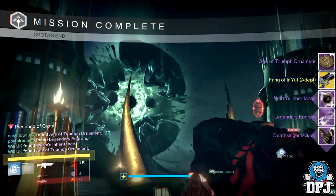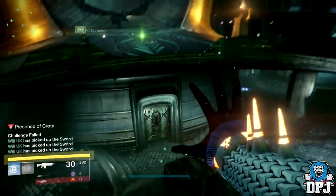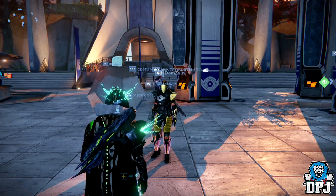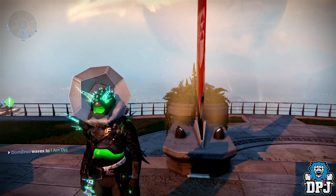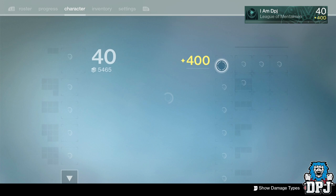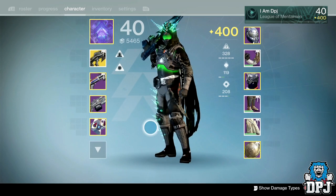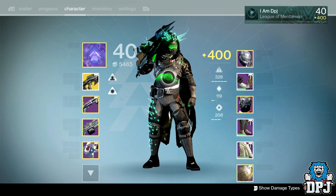I got some pretty badass loot and I'm going to showcase it right now. I'll put it all on my Hunter first — even though I like the Warlock's Crota armor the best by an absolute mile. I'm going to get all my Hunter's Crota armor, apply the tokens, then move to my Warlock and then my Titan. On my Hunter I have the gauntlets, the leg armors, and the cloak — looking pretty badass. I still need the helmet and the chest piece, hopefully next week.